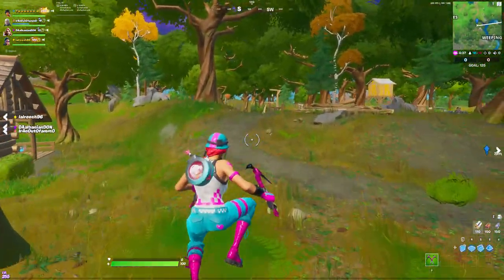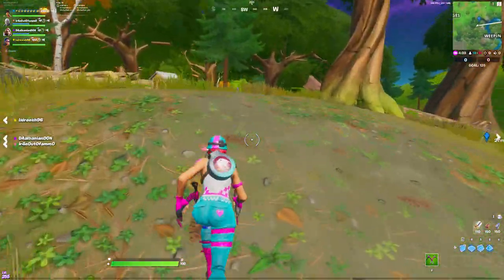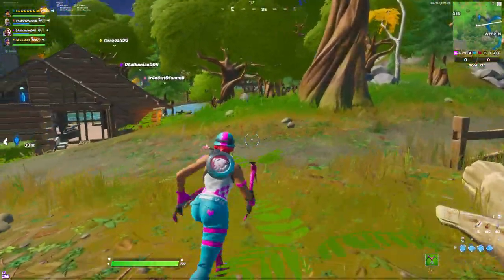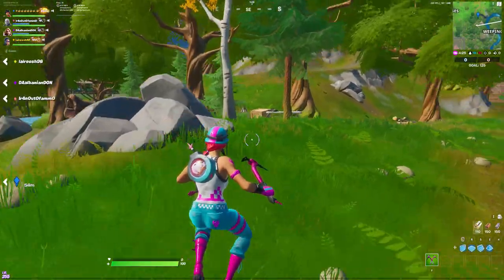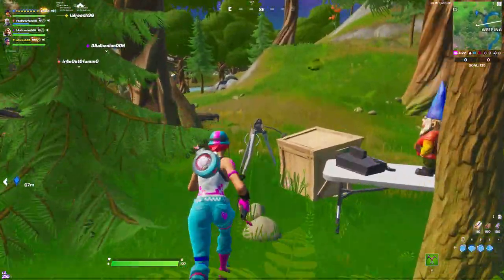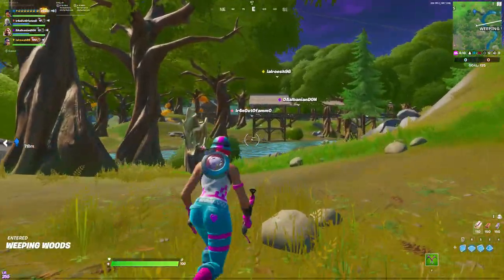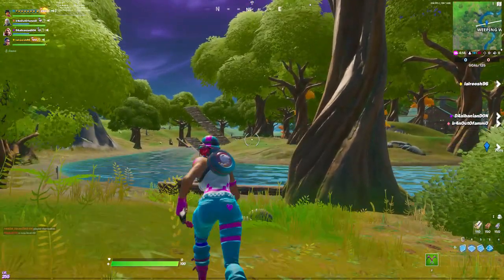There's a gnome right up here. Right here you can see the head of the gnome right there. There's a gnome here. There's a gnome right here — I already clicked it. And there's one gnome under the bridge right here, right where I'm pointing. And there's one other gnome on the corner right here.